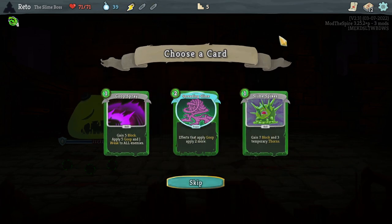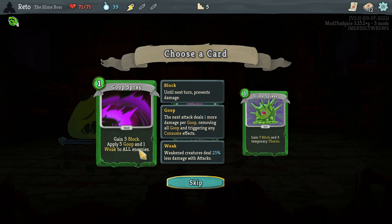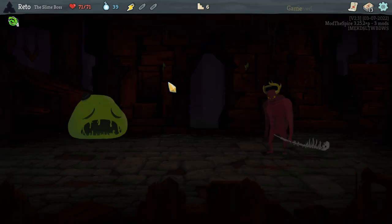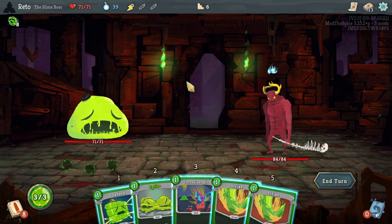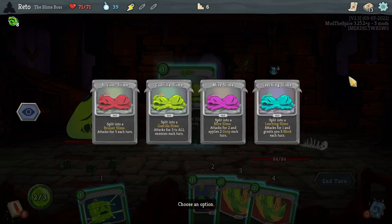Typically when games do this sort of thing — playing as the boss — it always feels like jumping the shark, kind of hokey and weird. This feels so polished that I forgot I was playing a mod. I literally forgot I was playing a mod. New cards: gain 7 block and 3 temporary thorns; effects that apply goop apply two more; gain 5 block, apply 5 goop and 1 weak to all enemies — Goop Spray. It looks like we're getting souls on our way to the minibosses. So we don't want to play a lot of skills.